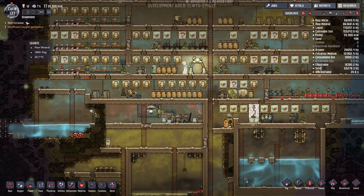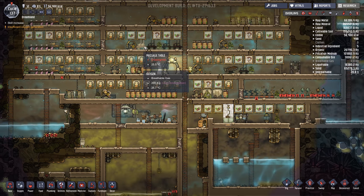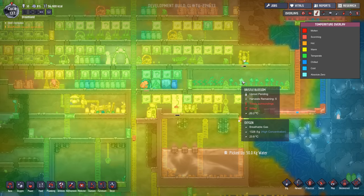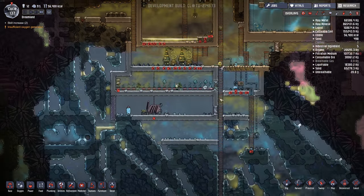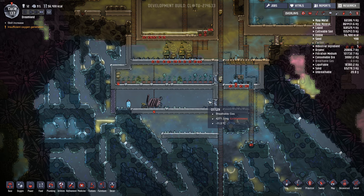We've been doing fine for stress — it's rare they'll get over 10%, and when they do I just put them on the massage table. We're good for food — we got 50,000. It got a bit too warm in here for bristle blossoms so I'm going to uproot them all and just grow meal wood in here. Down here we've got a bristle blossom farm and I might build some more in here.